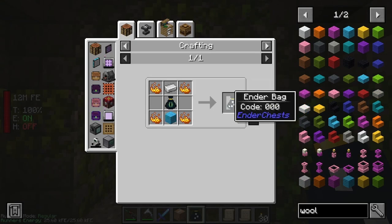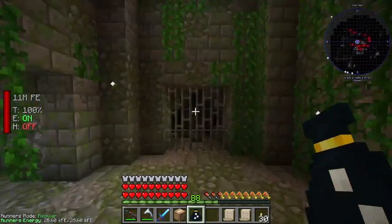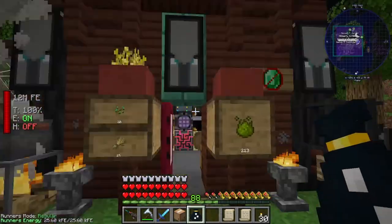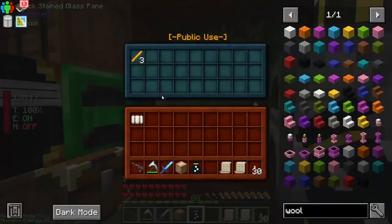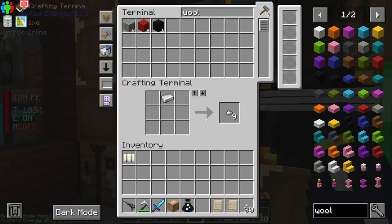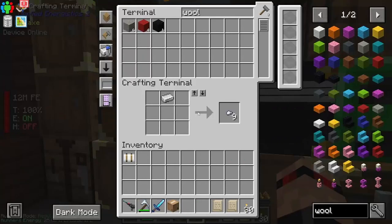You can pick the colours on the ender bag - I've got white, white, white, because that's my... slash home. That's the one that comes into this chest, right? You can see it - it's just a handheld version of this chest, that's basically what it is. So I'm going to put that in my backpack, definitely use that.